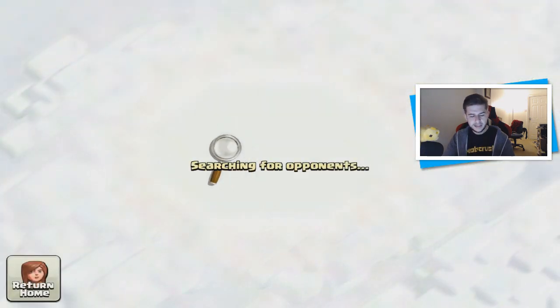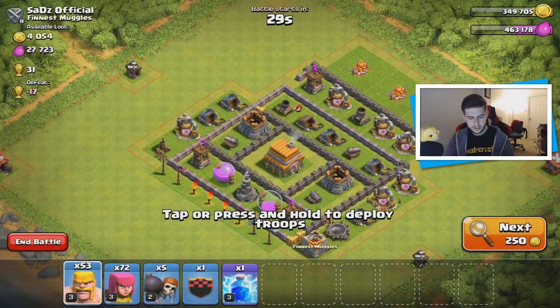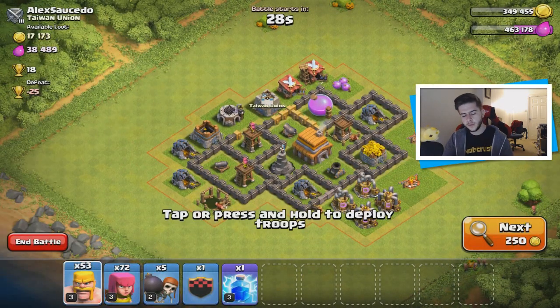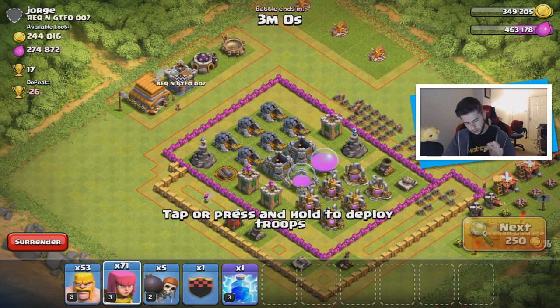46,000 gold, 19,000 elixir — not good enough. These are all poor bases. There's got to be one base with a decent amount of elixir and gold. 4,000 gold, 27,000 elixir — that's not good enough either. It might be because I only have a low troop count. There we go — this is what I'm talking about! Let's go for this one.